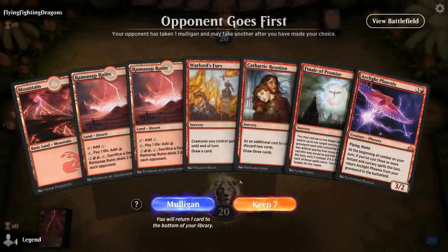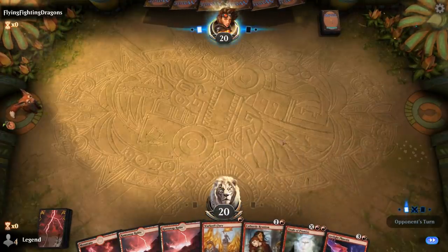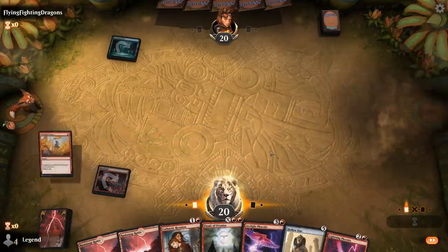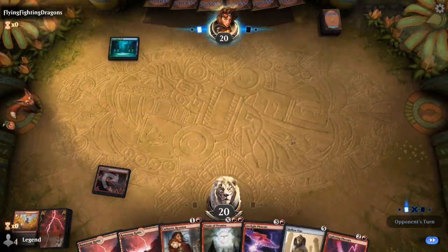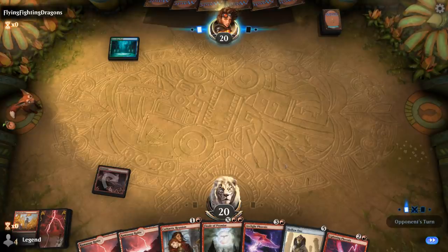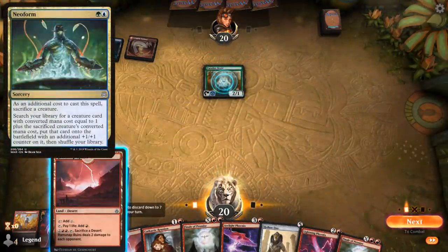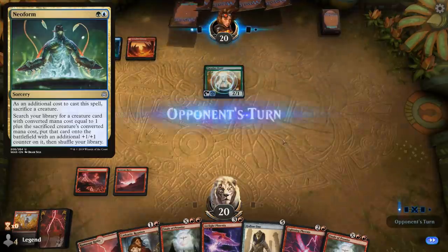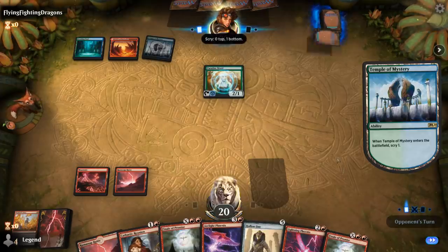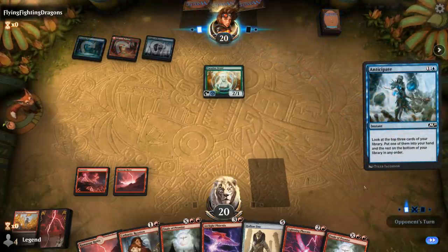We're on the draw with a fine hand — Finale is a great combo with Arclight Phoenix, so we can cast Reunion and Fury without worrying about running out of spells. I might wait on Reunion until turn three so we can Hollow One in the same turn, then turn four try to get back Arclight Phoenix. Opponent is on Temur with a Paradise Druid — probably the Neoform deck. We'll wait and just have to do our own thing here without removal, trying to put them under pressure before they find the combo.